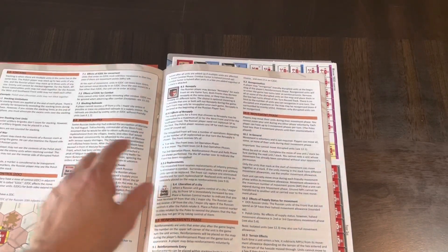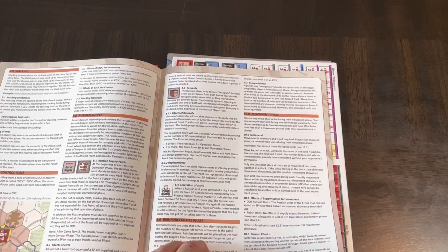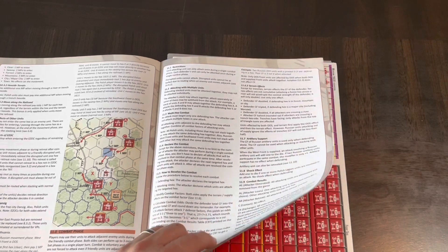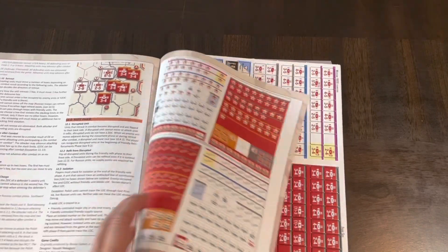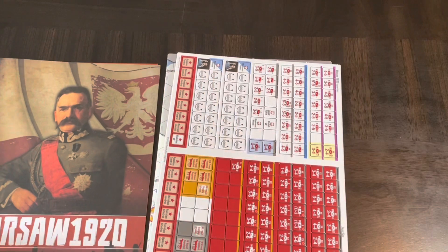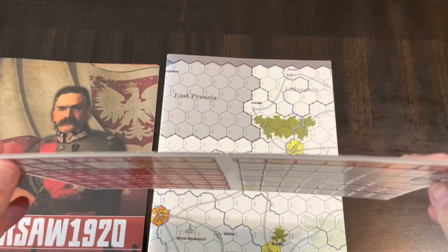This is more of an operational level game — you have supply, and there's a Russian supply section. You get examples of movement, retreat after combat — it seems like a very standard hex-and-counter type game in that regard.